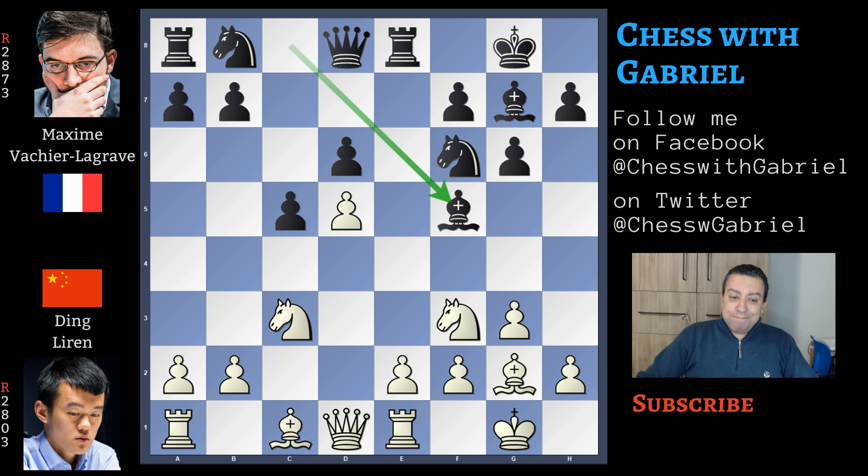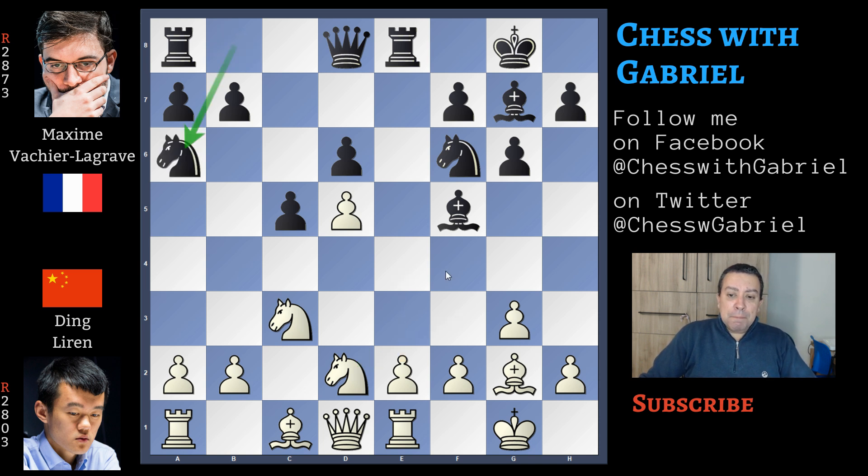Let's go back to our game. We said bishop to f5 is not the best move order. Here comes knight back to d2 that will help support e4. Knight to a6 in this position is a novelty, because even if the maneuver knight to a6, knight back to c7 is common in the Benoni, it's not with this move order. So the game is now original, but white has a good advantage.